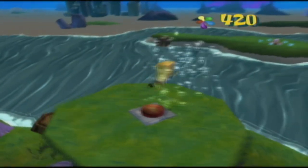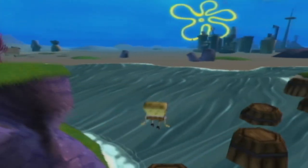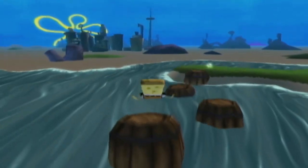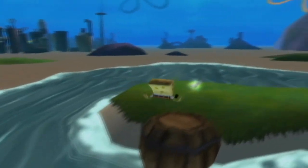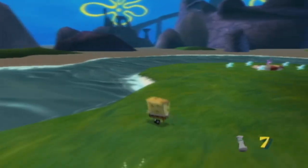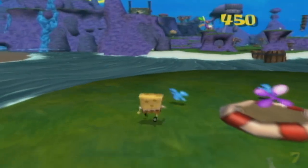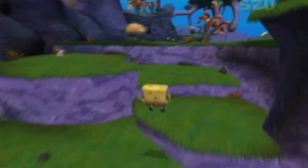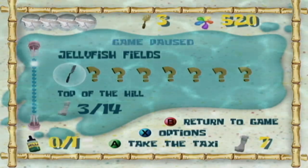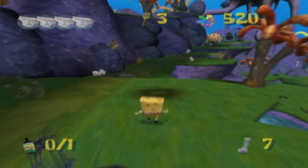Making that jump, we can bubble bounce on this button and create barrel platforms, giving us access to another sock. We're just collecting these like crazy. Jellyfish Fields has by far the most socks in the game — perhaps to give you a tutorial on the various ways to collect them, such as unlocking platforming challenges or coming back with character-specific abilities. There are 14 to collect altogether, but we can only get 12 on our first run.